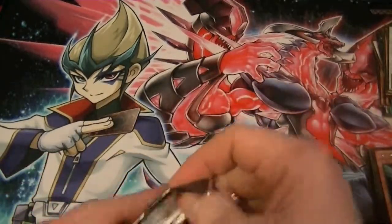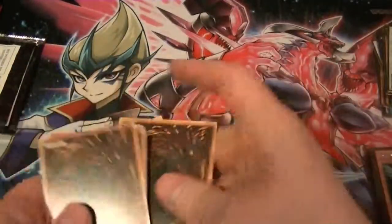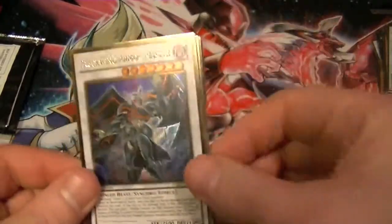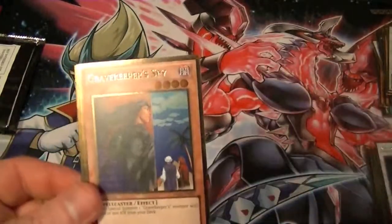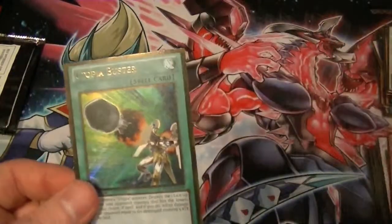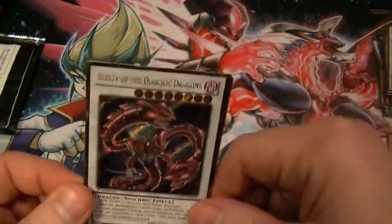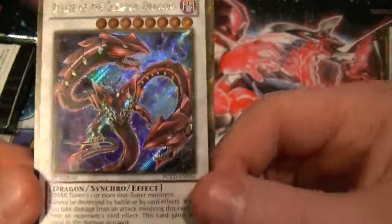Final pack from box number seven — what shall we pull of epic greatness? Armor Master, Gravekeeper's Spy, Gagaga Magician, Utopia Buster, and we end with Beazel of the Diabolic Dragons!